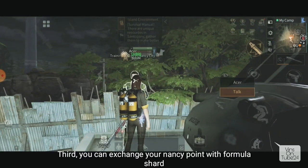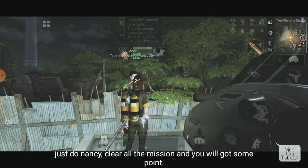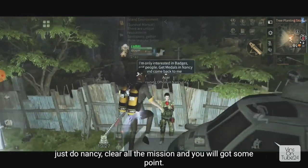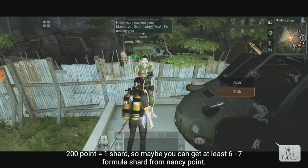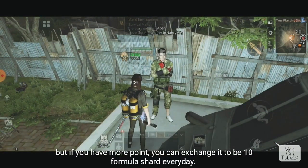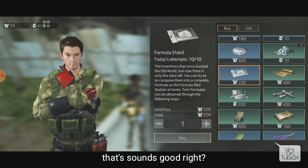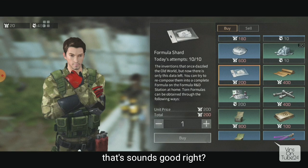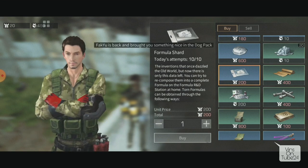Next, there's NPC Acer near the main helicamp. You can exchange your Nancy points there - you need to be Nancy first. Around 1400 Nancy points per day if you complete all missions. You can exchange for around 6 or 7 formula shards, priced at 200 each. Don't forget to exchange every day since it resets daily.